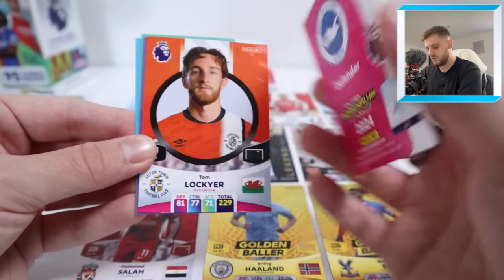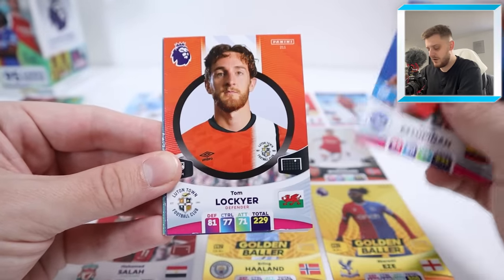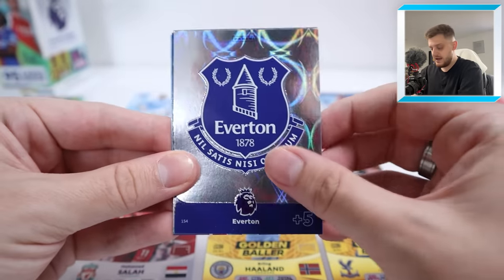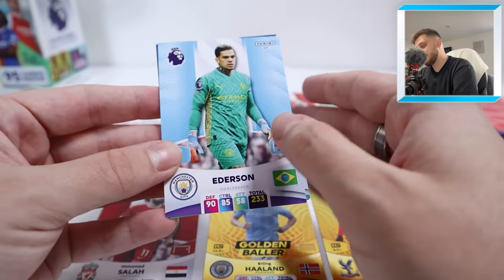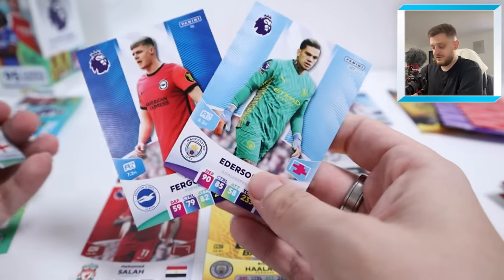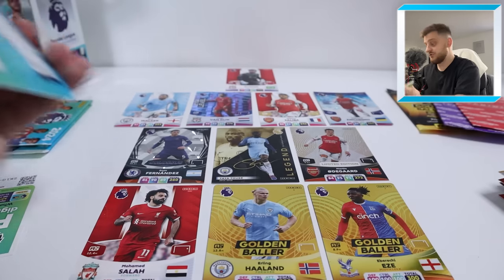We've got Pervises Dupinjan — interesting one because he can play left back, and I was thinking about putting him into this team a couple of weeks ago. We'll keep Zinchenko for now. Tom Lockyer — Man City goalkeeper, this could get interesting. We've got the Everton badge — Dwight McNeil, Evan Ferguson, and Ederson. I'm going to keep Alisson in, but if we ever do a subs bench for this series, these two probably get on the bench. Let us know which goalkeeper you prefer — Alisson or Ederson, both from the same nationality, which is crazy.